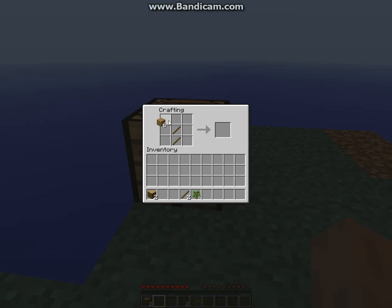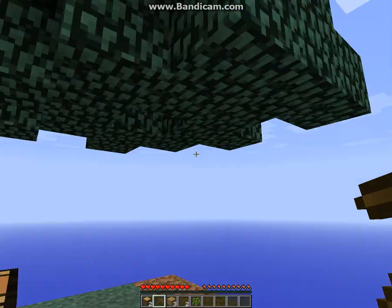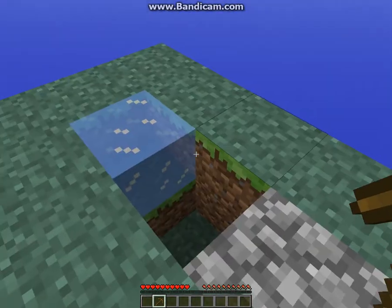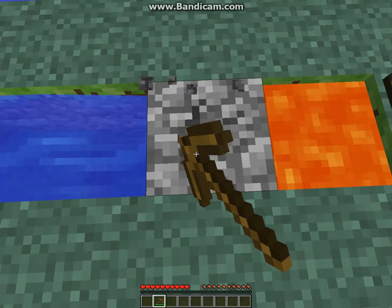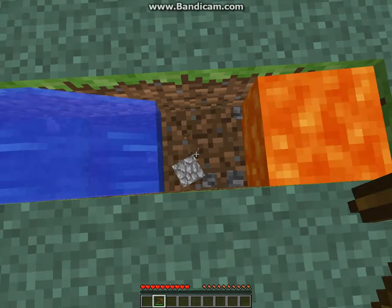Let's make a wooden pickaxe until we get some stone, then we'll make a stone pickaxe. Oh, I got a sapling — what is this? My tree's starting to despawn. I didn't even notice that. Put all that stuff in here so we don't lose any of it if I die.